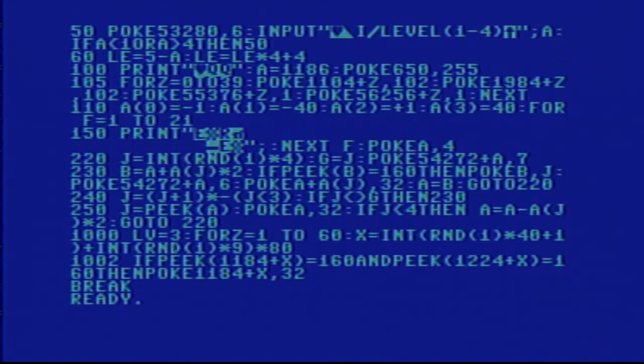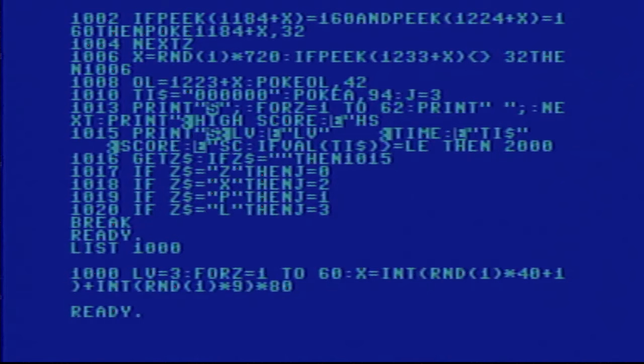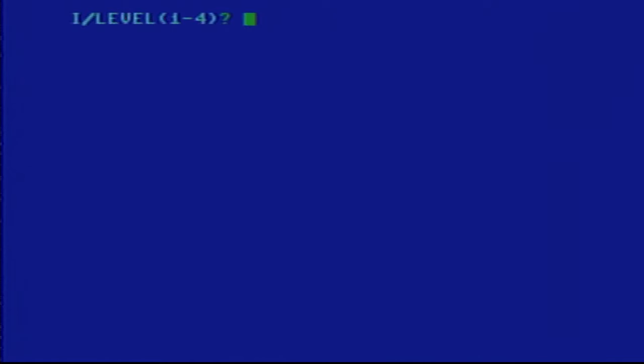So let's change that. We go to line 250 and change the three to a five. Let's list it — list 1 to 2000 — to confirm. The life is now changed to five. We changed the code to give us more lives so that we don't die too quickly. Let's run the game again and try level two this time.